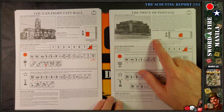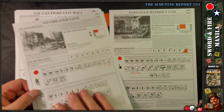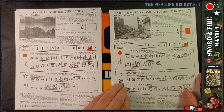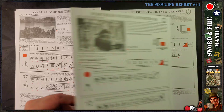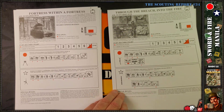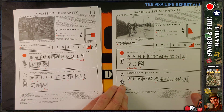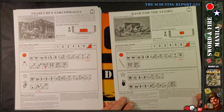More scenarios: 'You Can Fight City Hall,' 'The Price of Postage' — which, let me guess, involves securing a post office — 'No Greater Love,' 'Struggle Without End,' 'Assault Across the Passage,' 'The Walls Come Tumbling Down,' 'Fortress Within a Fortress,' 'Through the Beach Into the Fire,' 'A Mass for Humanity,' and 'Bamboo Spear Banzai' — with an interesting map layout.